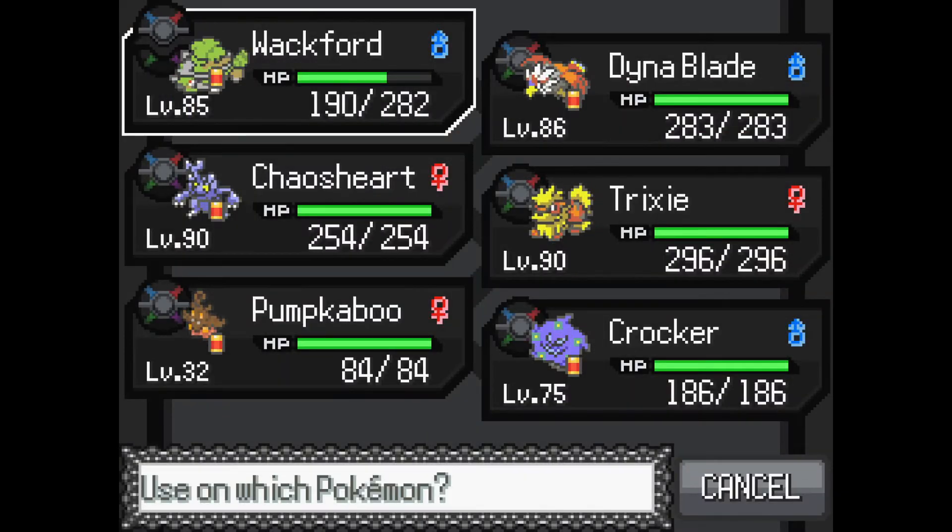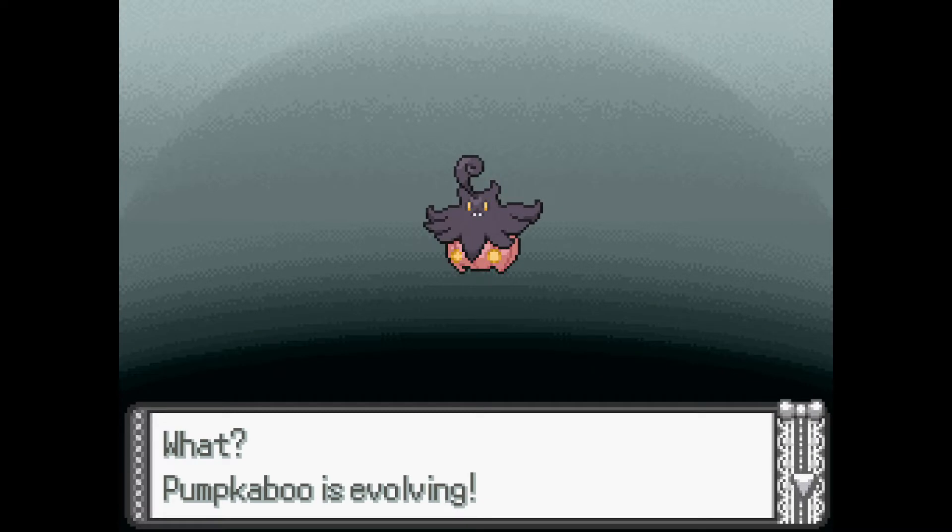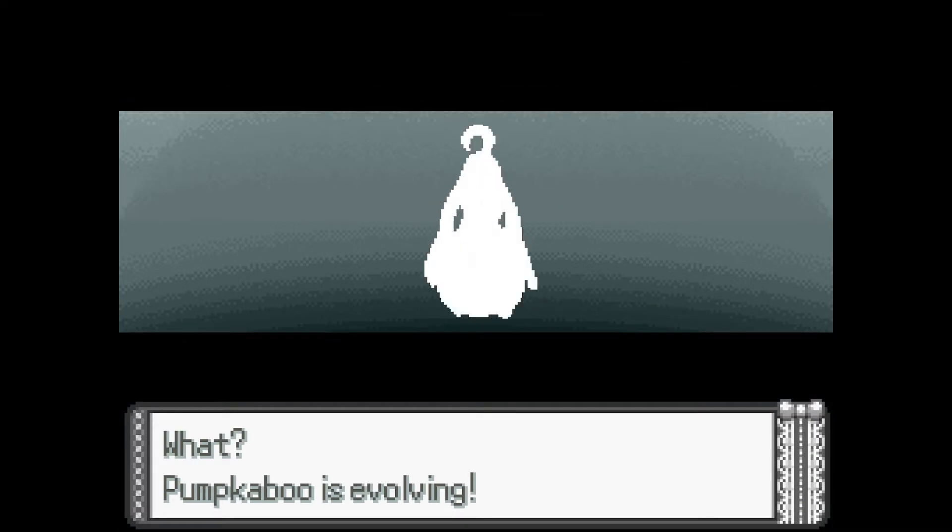I actually forgot — the way you evolve Pumpkaboo is through trading. So there we go. I can take the Exp. Share off of him.